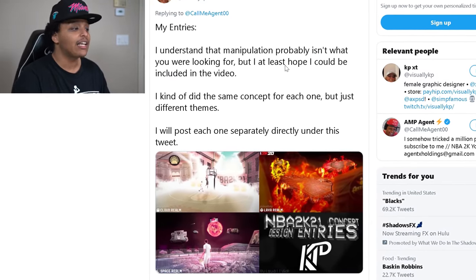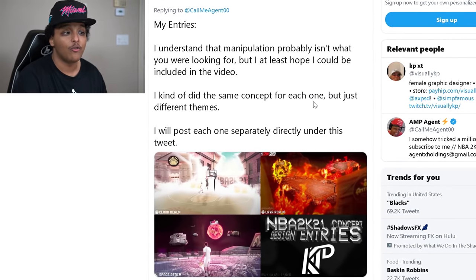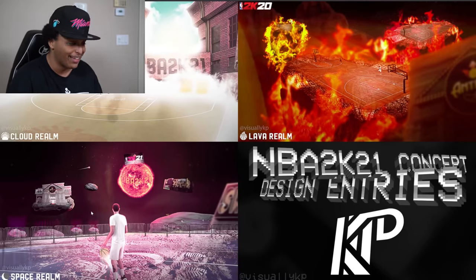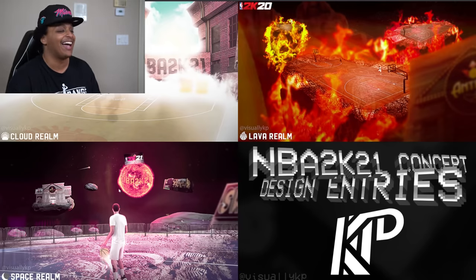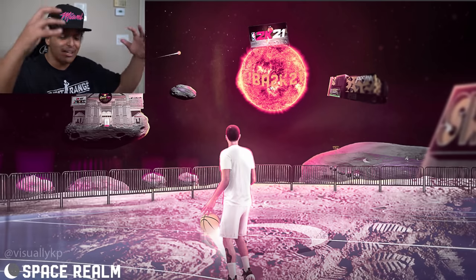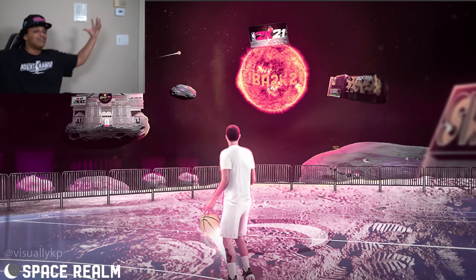KPXT sends this in. I understand that manipulation probably isn't what you were going for, but at least I hope I could be included in the video. I kind of did the same concept for each one, just different themes. First of all, this is fire. Wouldn't it be kind of cool - you know that Star Wars movie where Anakin was fighting in the volcano planet? But is this 2K? It don't have to be real. I want to play in a volcano planet. Right here, he's playing in outer space, and you can see the ante up thing in the distance. Is that a meteorite? A meteorite is about to blow up the park if you don't win the game. Look at all these story modes they're creating.